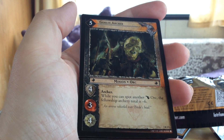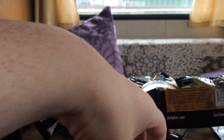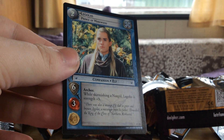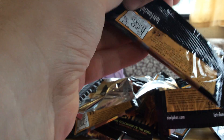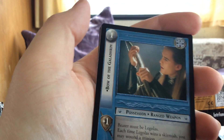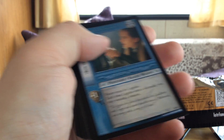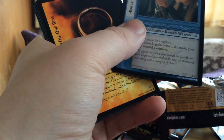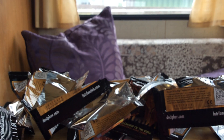We have a Goblin Archer. This is the uncommon Legolas, and you can get him as a rare where he is called Legolas Greenleaf. Bow of the Galadhrim — bearer must be Legolas. Alright, that's it for the break, guys. Thanks as always for watching, and if you enjoyed this video, let me know. Cheers, bye.